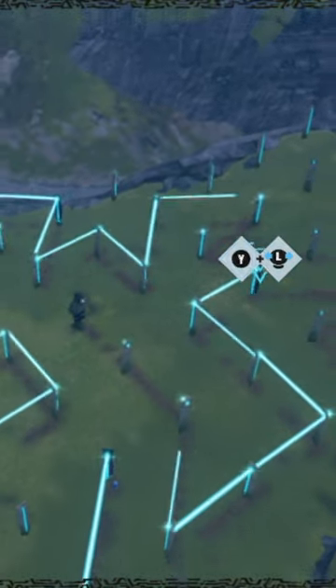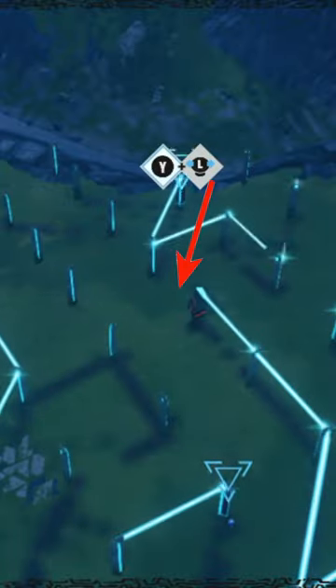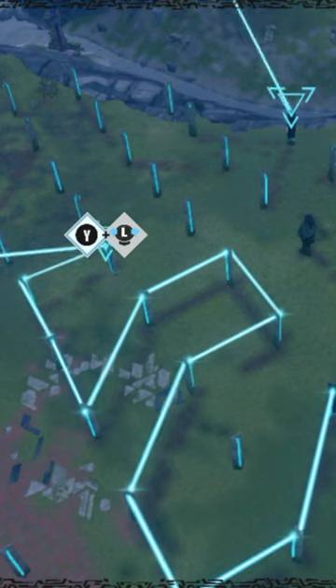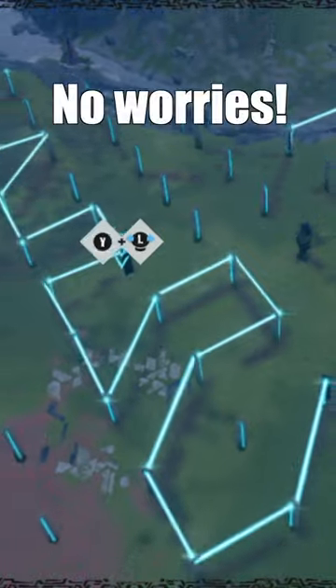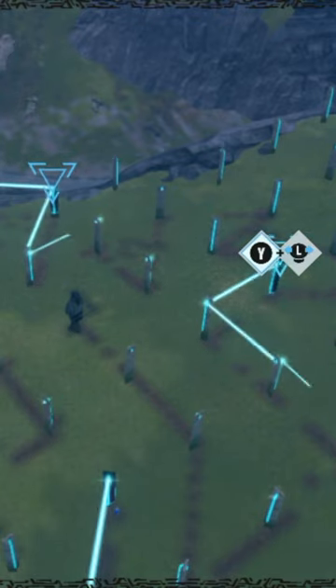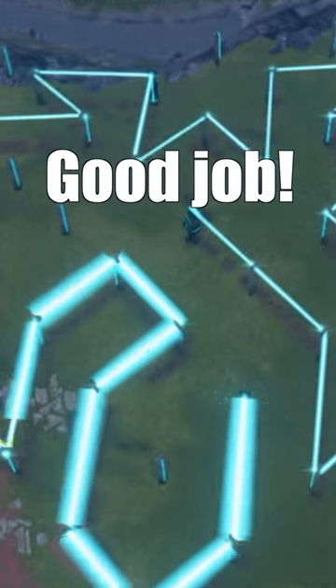First spin the right column into position, then spin the top column into position, then spin the bottom column into position, and then spin the left column into position. Some of the other ones might move when you do that, but it's okay — finally go back to the right column, put that into position, and boom, you're good.